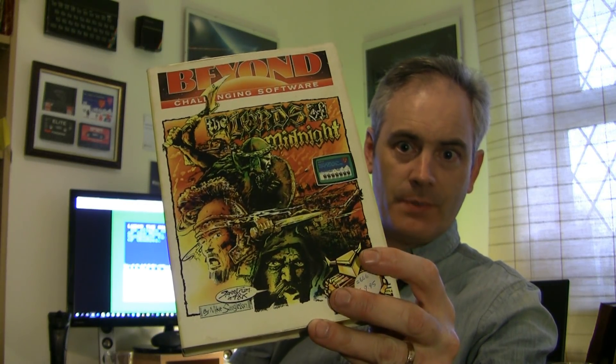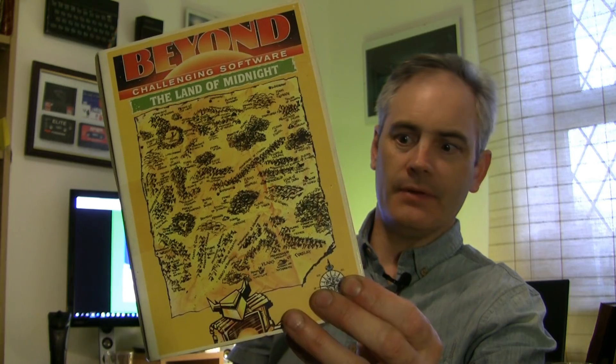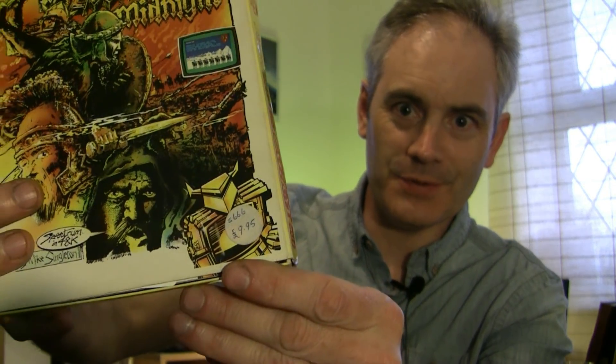To contrast that, this one is Lords of Midnight — here's the original box for the ZX Spectrum. On the back you can see a nice stylised map, and in the bottom corner you can just make out £9.99, which was the price I paid for it back in 1984. That's probably equivalent to about £40 nowadays — so effectively an AAA class game, as it was in its day.